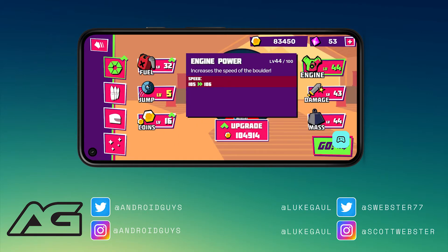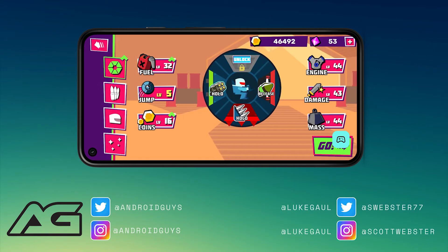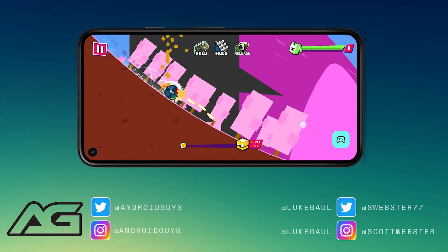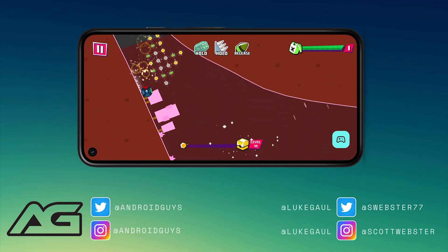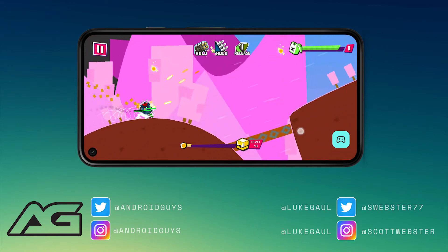Downhill Smash is a pretty fun game. The premise is simple: you're immediately thrown into this little boulder-like wheel vehicle going down a hill. You hold your finger to the screen to accelerate, and at the same time that also controls how you shoot at enemies on screen. You basically want to mow through zombies and the things they're building. The shooting is fully automatic — it just fires straight ahead.